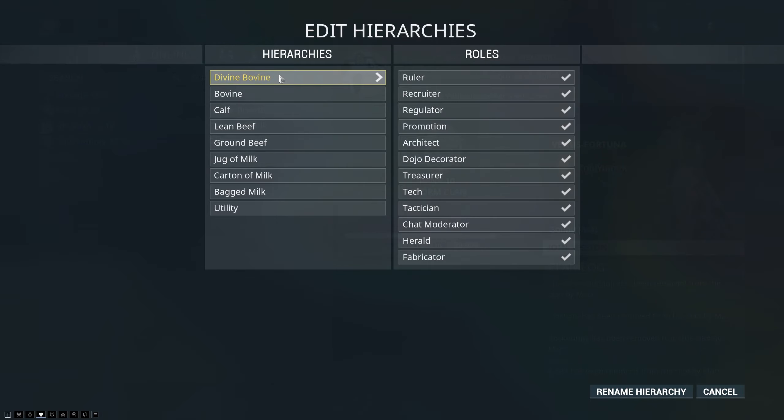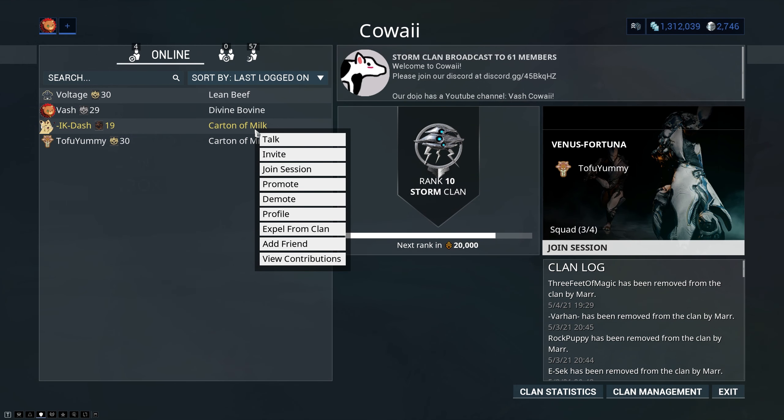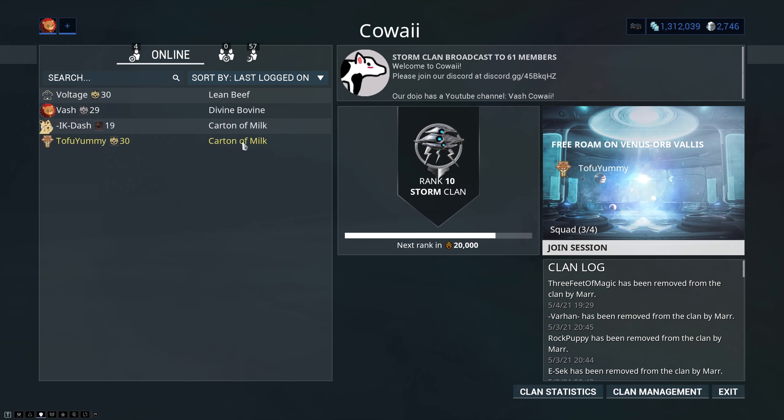The top rank is the Founding Warlord, who can promote or demote Warlords. If you promote someone to your own rank of Founding Warlord, it will demote yourself and put them in your place, because there can only be one Founding Warlord in a given clan. To promote or demote, click on the name in the roster of the person you'd like to affect. You can also kick them by expelling them from the clan, and note that kicks will not work on people at the same rank or higher.